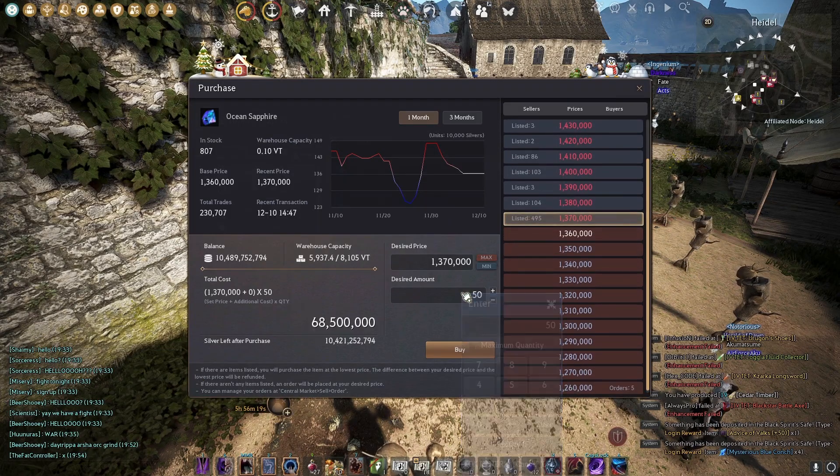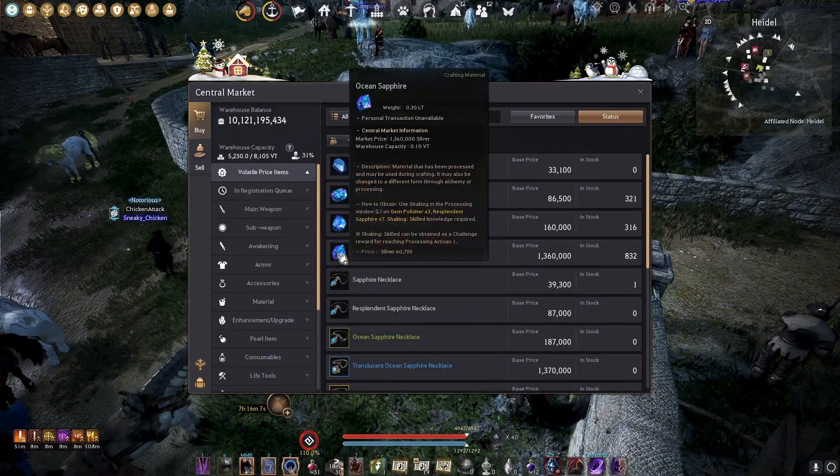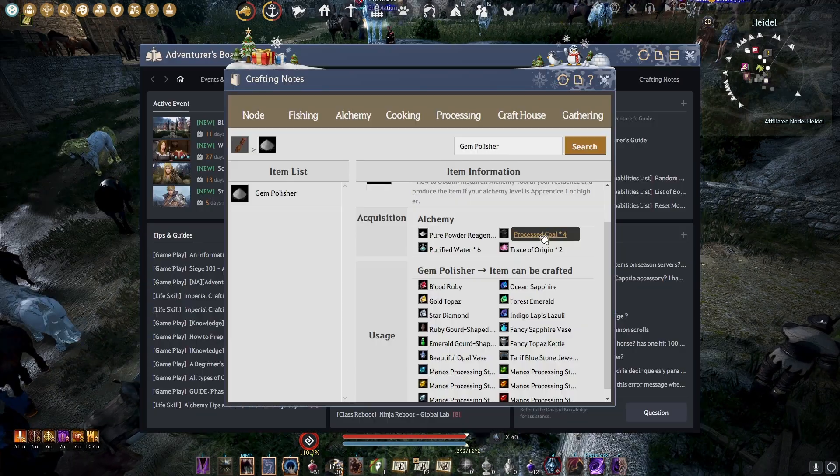And then the ocean sapphires, you can just buy, but there's not a lot, so grab them when you can. Otherwise, mine some sapphire and have some fun processing that, and use F2 crafting notes if you still get stuck on the gem polisher — it's some alchemy stuff.